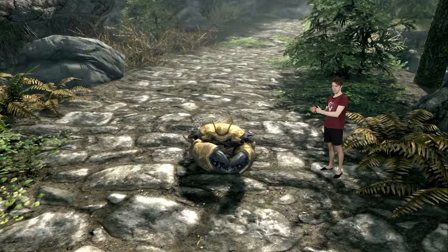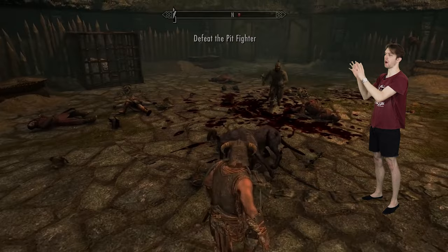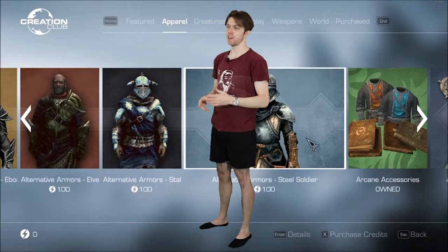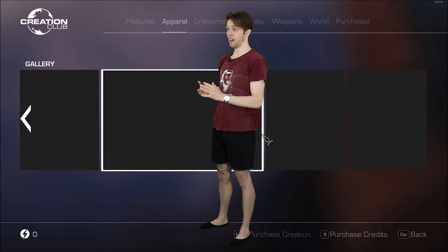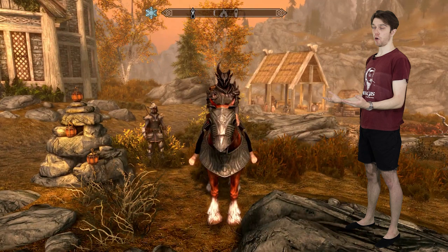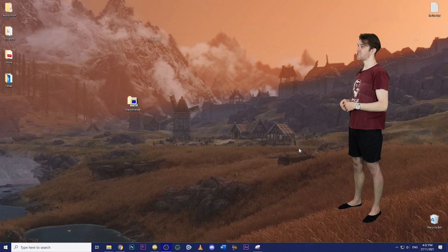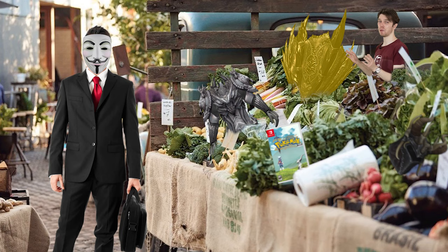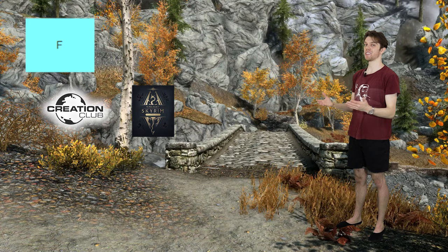Like the Throat of the World, we will start at F tier, the bottom, and climb all the way up to S tier, the top. First up we have the Creation Club content — the official mods sanctioned by Bethesda. From cool armor to new places to grand quests, there's one common aspect to all of these: they cost money. And everything else on this list doesn't. The free stuff's better anyway.